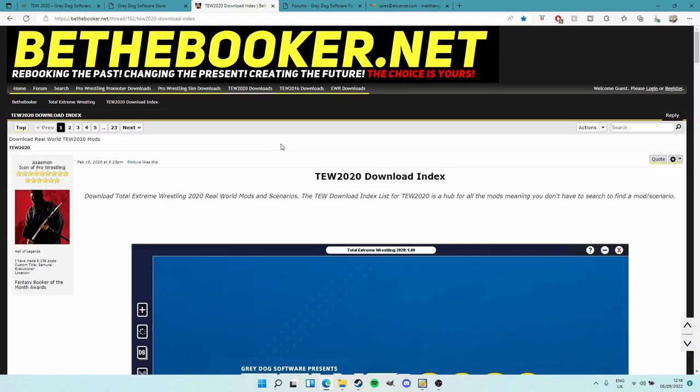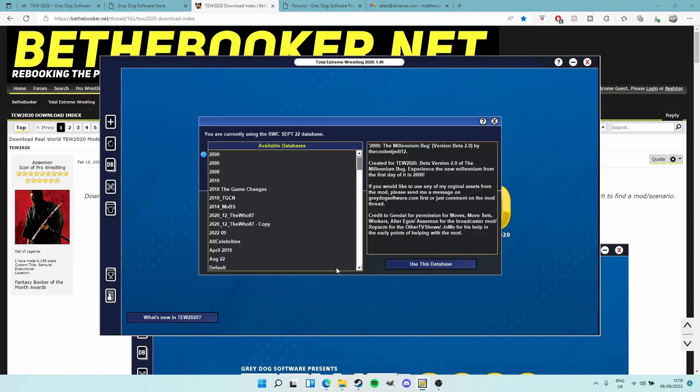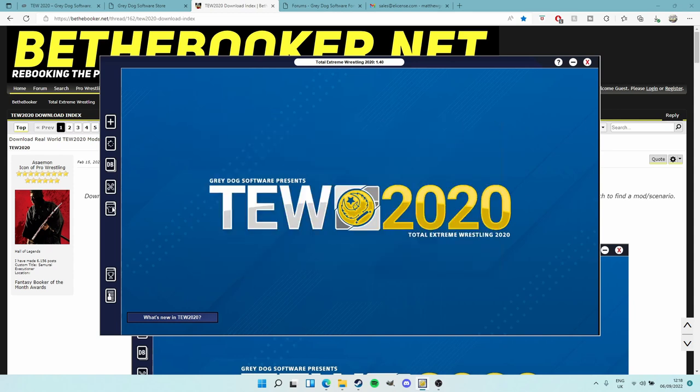To summarize: you've purchased the game, you've got your license, you've set it up, you've downloaded TEW 2020, you've picked your mod. I personally have so many databases installed - plenty of eras and years you can start with whatever you want, go old school or present day, whatever your heart desires. You've got your mod, your pictures, your skin, and you're ready to jump right in. Total Extreme Wrestling 2020 is a great game - I've been enjoying it greatly. It's been out for a couple of years now and I can't believe I've been playing it that long.